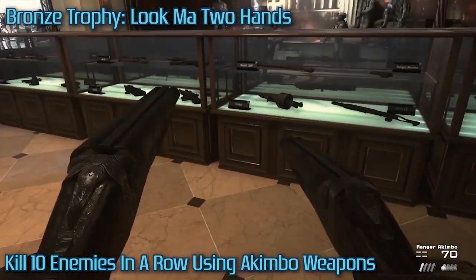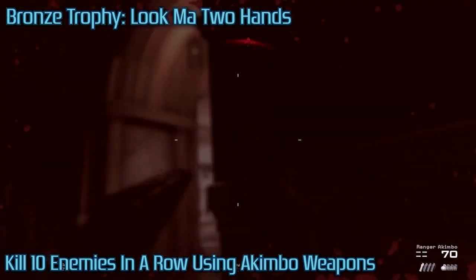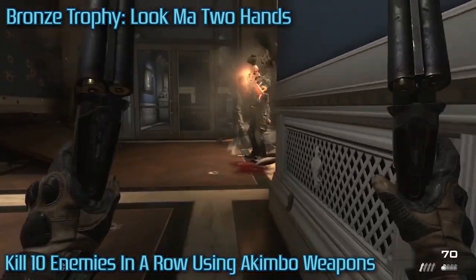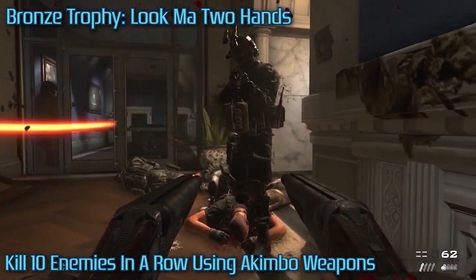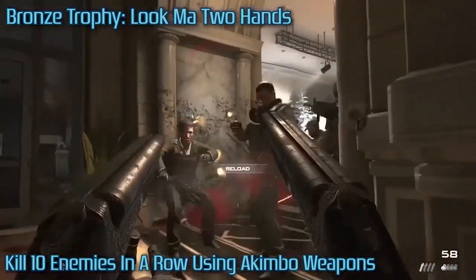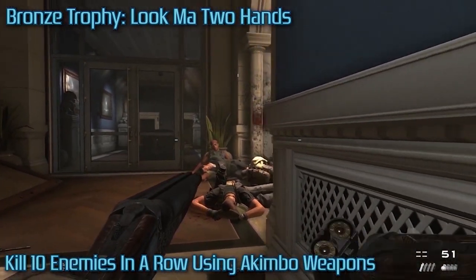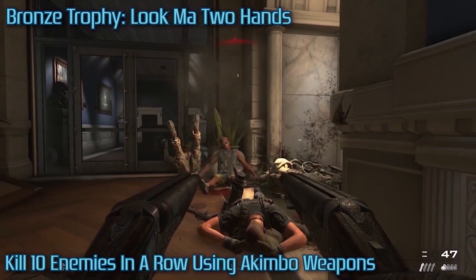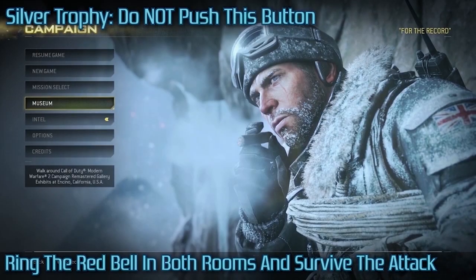Look Ma Two Hands — you can get this trophy in Hornet's Nest, but I chose to do it in the Museum, which you unlock by beating the game. You can literally grab the akimbo weapons from off the table and easily get 10 enemy kills in a row. I'm also covering two trophies here in one piece of footage, since the Museum has another trophy as well.